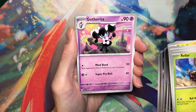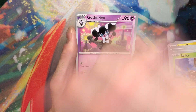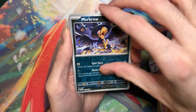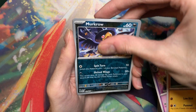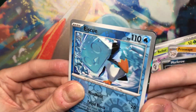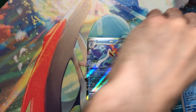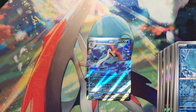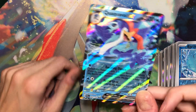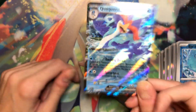I think after the first half I'm just gonna start going through the packs sideways instead of up like this, because it's getting very annoying. Murkrow. Ice Q, and there's something back here. Oh my God. No! Come on! You've gotta be kidding me. I wanna just throw this away right now. We got another Quaquaval.